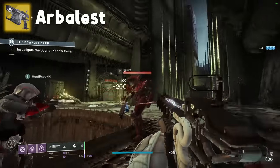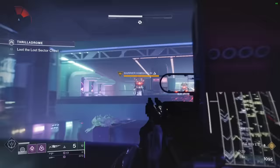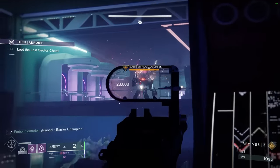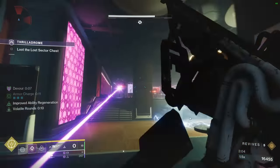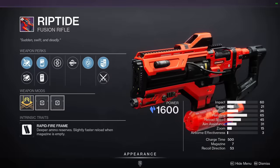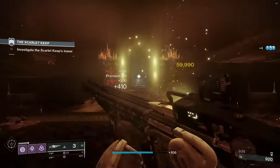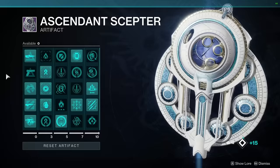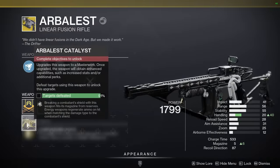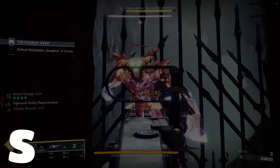Arbalest. It's a linear fusion rifle, but it's kinetic and has anti-barrier and Disruption Break. It's hard to believe this thing didn't have anti-barrier when it released. For me, it's always been the go-to whenever there are barrier champions. Very rarely do I break a barrier shield with my primary these days — it's always this, stasis freeze, or suspend. In fact, I probably wouldn't even notice if they removed anti-barrier from primaries altogether, especially this season with anti-barrier sidearm. S tier.